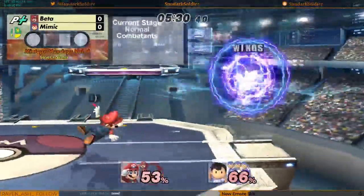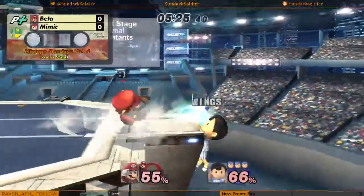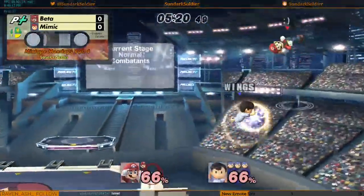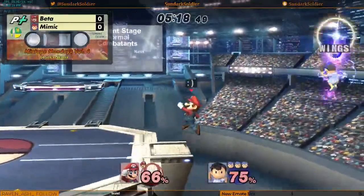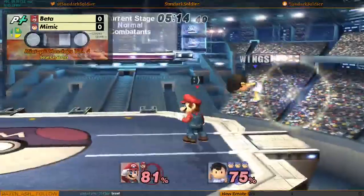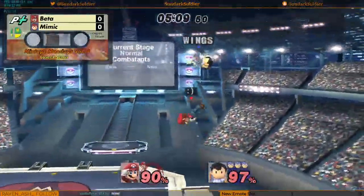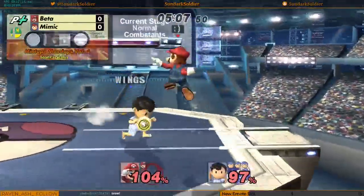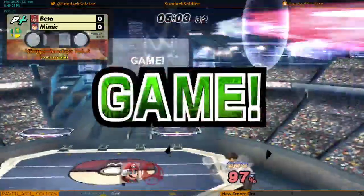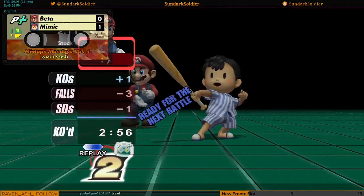No fade back from Beta, so he doesn't get that forward air. Nice. I do love that little double jump fade in, fade out thing — the ledge especially. I haven't seen a cape come out from Beta on the PK Thunder. I'm sure he's thought of it, but I'm also pretty sure that Mimic's aware of it. Nair is going to take game one.